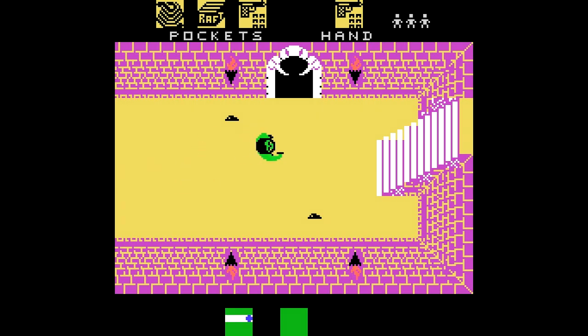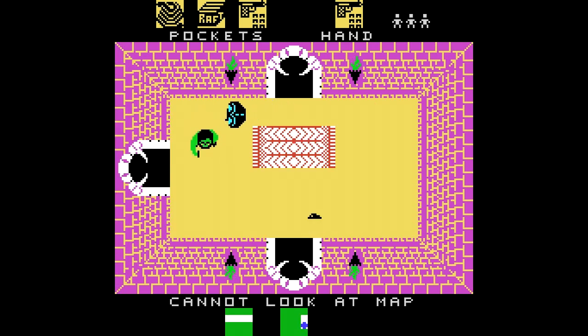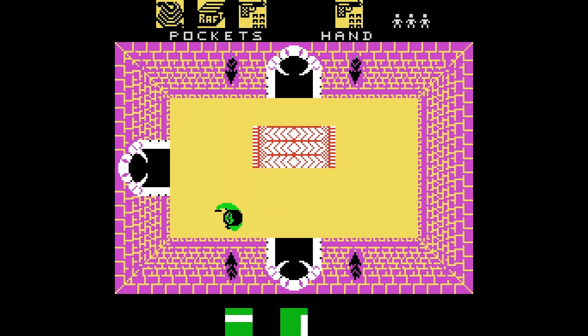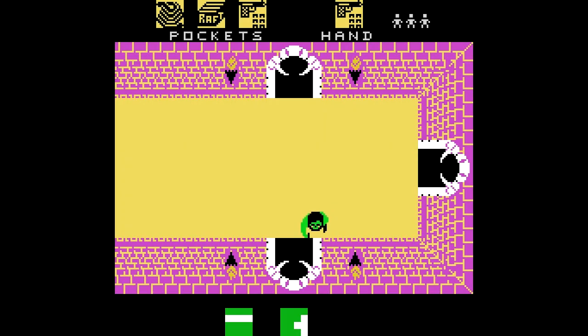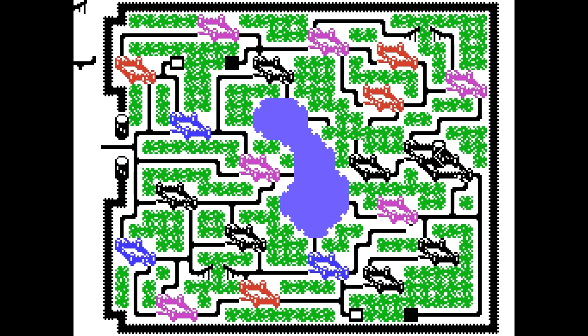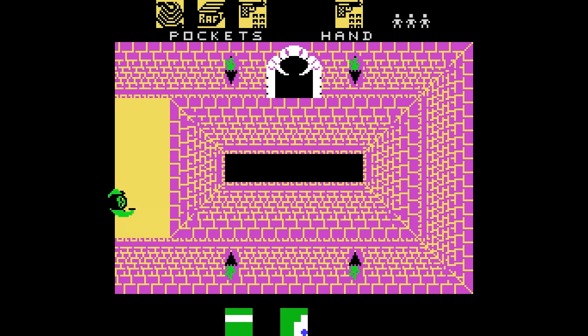Ese suelo con unos pegotes delata la presencia de la ameba de aceite, la oil amoeba. Hay que tener cuidado cuando entramos en las distintas estancias porque puede haber una trampa que nos haga caer por el suelo; pero también pueden caer los enemigos, salvo la mosca, que evidentemente vuela, la tarántula, que también vuela, o el genio, que también es volador.